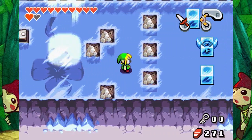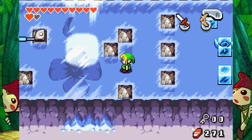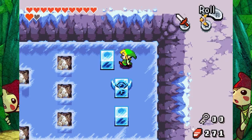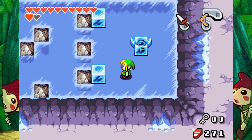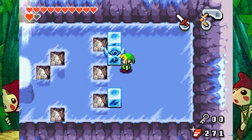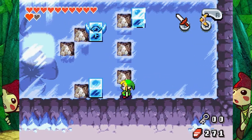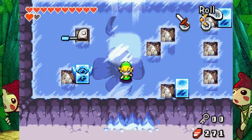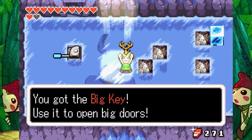Oh god, a block pushing puzzle. I'm bad at block pushing puzzles. I think I've got it figured out. I'm all good. I figured it out. So now push these over here, push this one up, push it to the side, push this one down, to the left, push this one down, and then to the left, and push it up and to the right. And I got it! I'm a freaking genius. I'm too smart for my own good. You got the big key. Use it to open big doors.